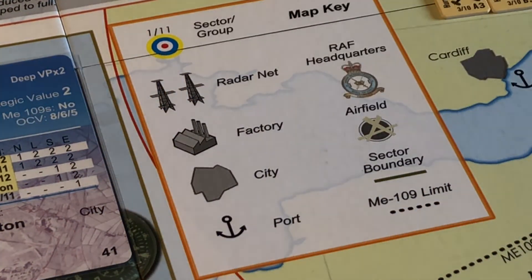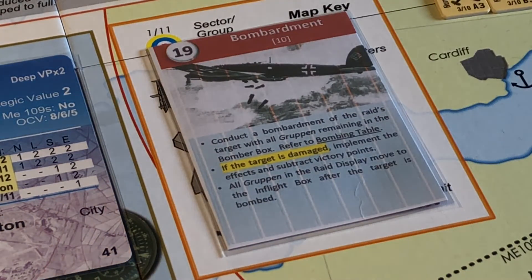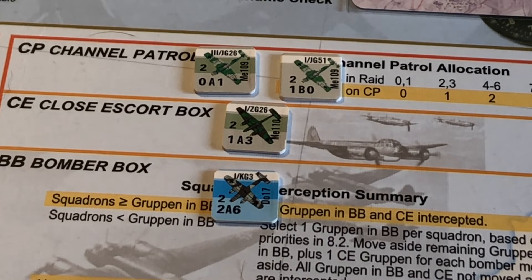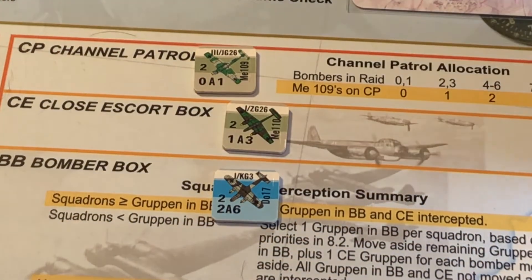Okay, next card: bombardment. Probably a pointless exercise — we've got a strength of two. We're going to get a column shift as well for the patchy clouds which we just got — that event didn't help us either. So we've got a column shift to the left. I need a six for just one point of damage. And I've got a four — so nothing doing again. And then all these just go in-flight now. Yeah, rather poor.